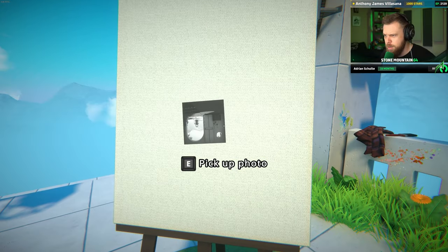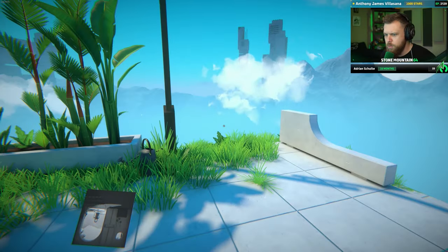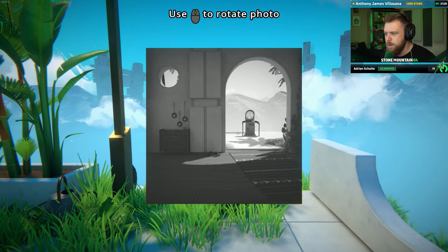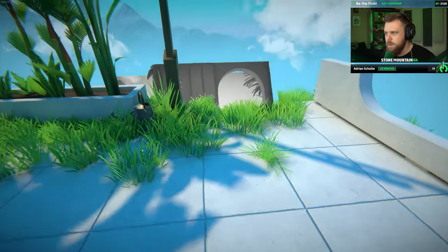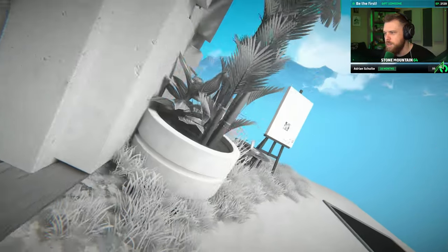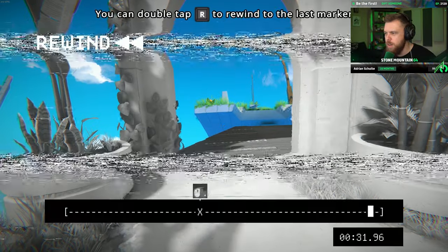This is going to get interesting. Let's see. Pick up a photo — this looks like it's a photo of a teleporter. Rotate image. I wonder what would happen if we put it like downwards. Now the whole world is sideways. Oh my goodness. Yeah, maybe I shouldn't have done that.